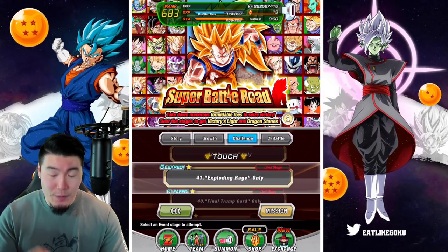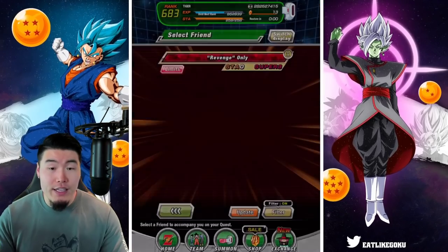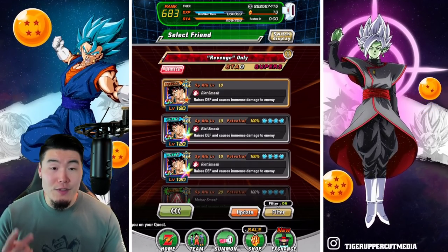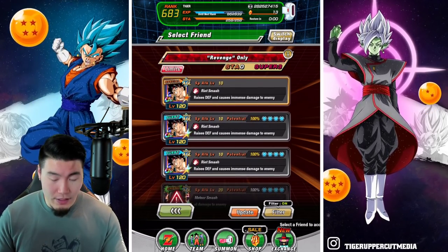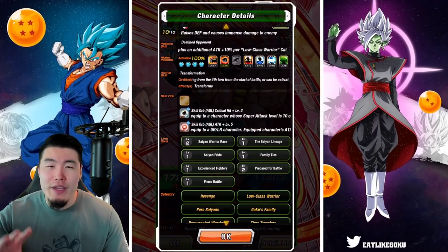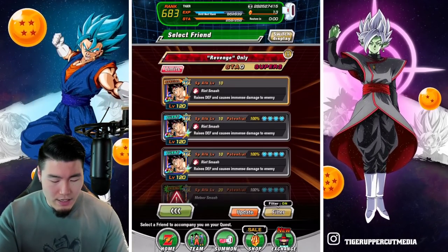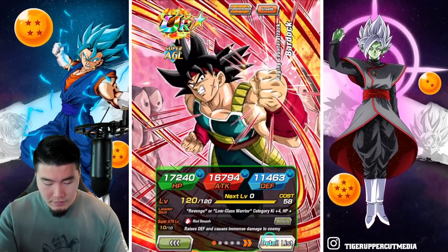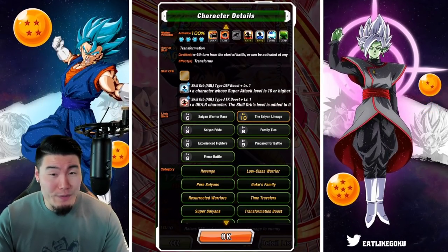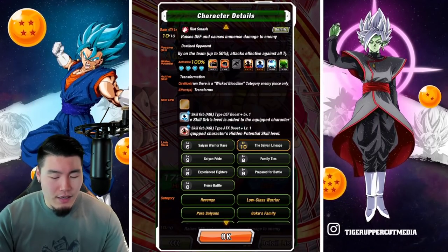We just took down the exploding rage stage, that's one out of ten. Now we're moving on to revenge and hopefully find some good Bardocks. We got two rainbow Bardocks! The first one is not the greatest from a link perspective, but the skill orbs are pretty nice. The other one has much better links but not as good skill orbs. I think I should take this one.